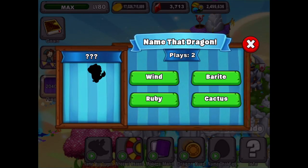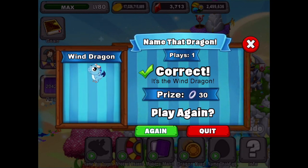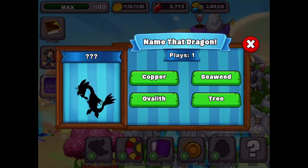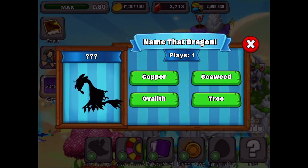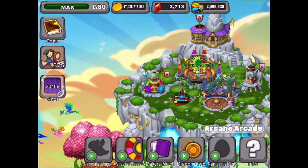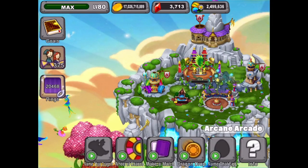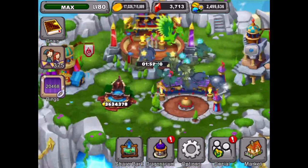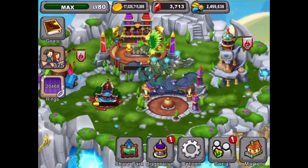Which one would this be - the wind dragon maybe? This is the wind dragon, let's go into the dragon part. The wind dragon - yeah, we got it! And then the last play here, this one's pretty simple - the seaweed dragon. There it is, cool. That game's done, we got another 300 rings.